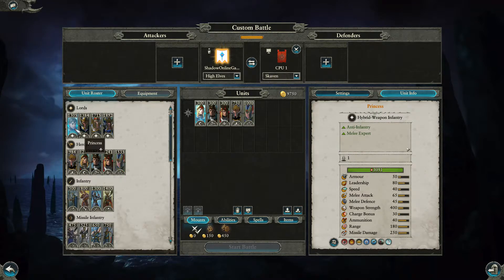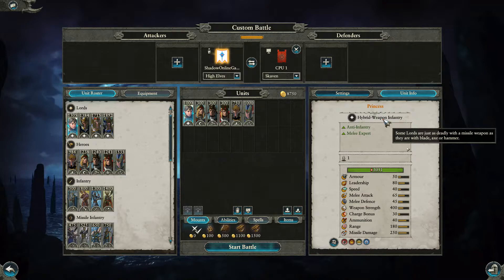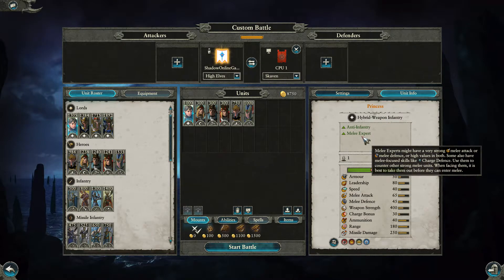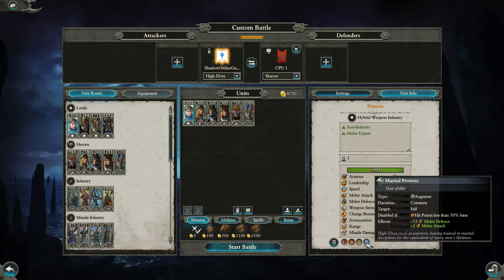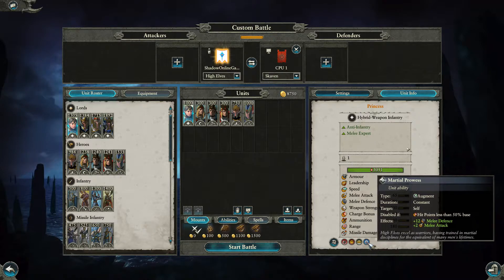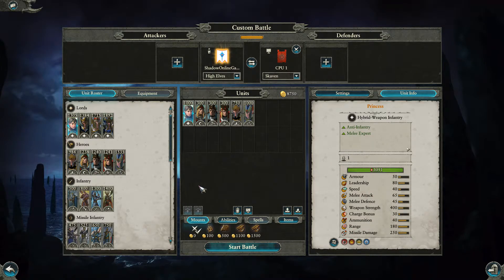Let's start with the lords. We start with the Princess — I'll strip everything away so you can see her base cost of 1,000 points. She is a hybrid weapon infantry, with anti-infantry and melee expert. She has missile resistance of 15, encourages, can hide in forests, and has Martial Prowess — a constant that activates below 50% hit points, giving plus 12 melee defense and plus 2 melee attack.